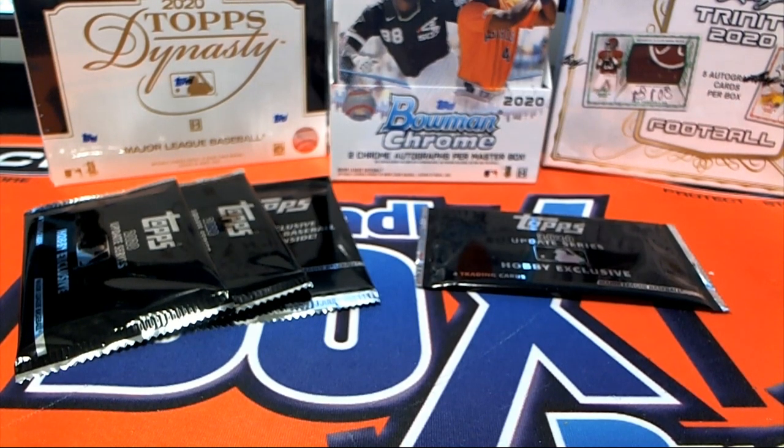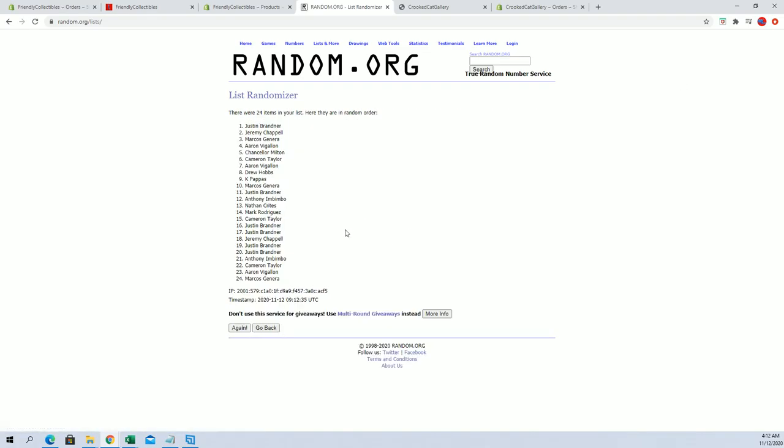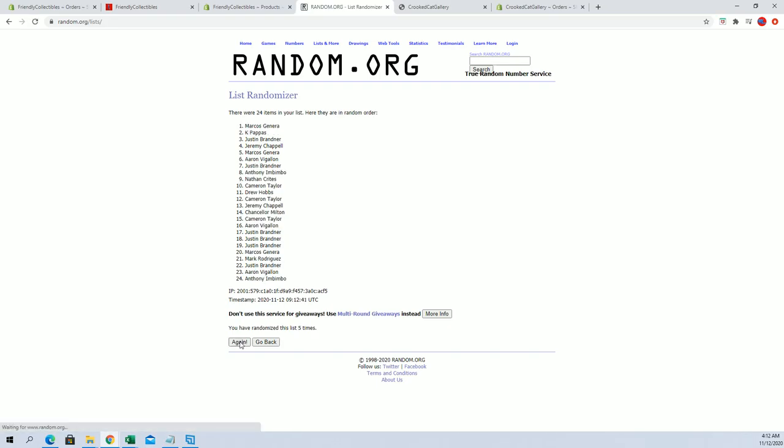We're gonna run silver pack randoms for 2020 Topps Update baseball, Hobby 101 and Jumbo 102. Good luck guys — Hobby 101 is one pack here on the right of the screen. Nathan C down to Aaron V, and we're looking for the top spot after seven guys. Good luck.